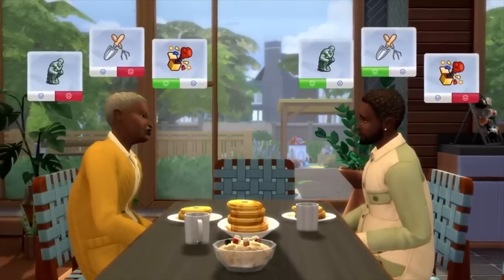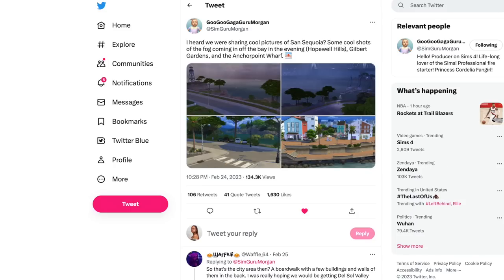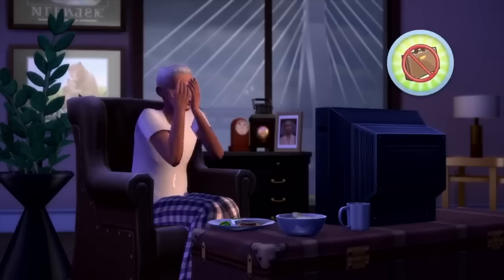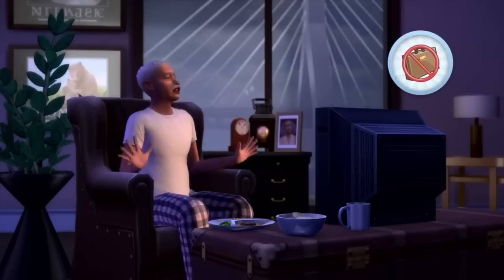SimGuru Morgan tweeted out about cool pictures of San Sequoia — shots of fog coming in, the bay in the evening, Hopewell Hills, Gilbert Gardens, and Anchor Point Wharf. She went on to say they try to portray different densities with their worlds based on how populated they are, and they conceptualize less dense areas so it's clear where playable lots are when you're hovering around to travel.